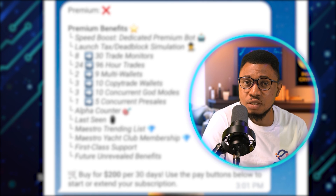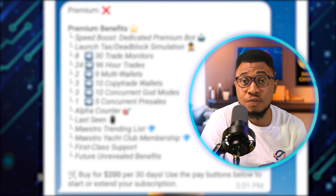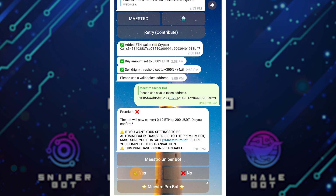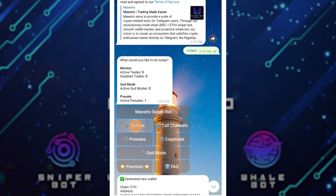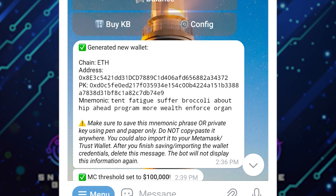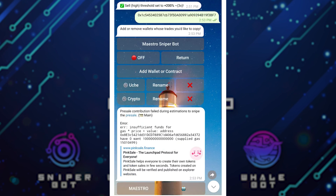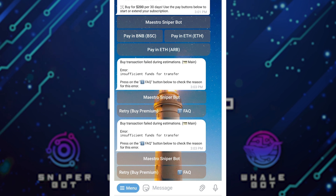The premium version costs $200 for 30 days. If it's something you can afford, go ahead and get it; if not, just use the free version. I've been using the free version for a while but I recently started using premium. If you want to pay, you can select BSC or ETH. You need to fund the wallet you created initially — I showed you how to create that wallet. Click on Wallet, select ETH, and you can see your address, private key, and seed phrase. Once you've imported it and sent money from an exchange or another wallet, you can click Retry and it will go through. I already have premium so I don't need to buy another one right now.